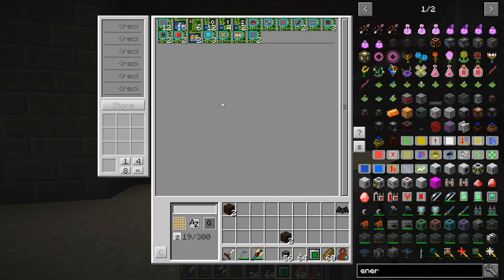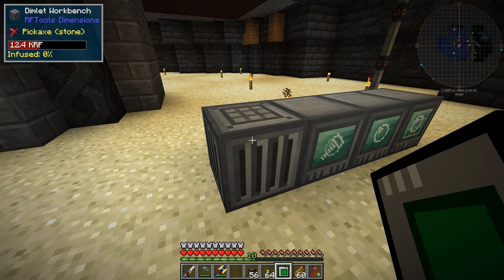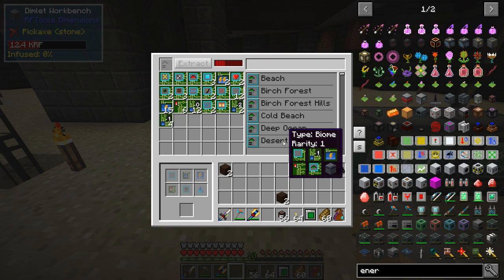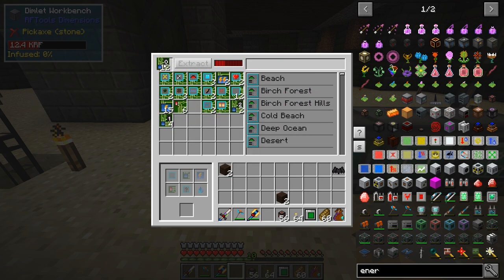Previously I don't think this Dimlet Workbench existed. So now if I want to find something - let's scroll through here. There's glowing dark emerald, various blocks, biomass, air, coolant, construction... What I'm really looking for is the ability to make a Yelorium dimension that has just a ton of Yelorium.